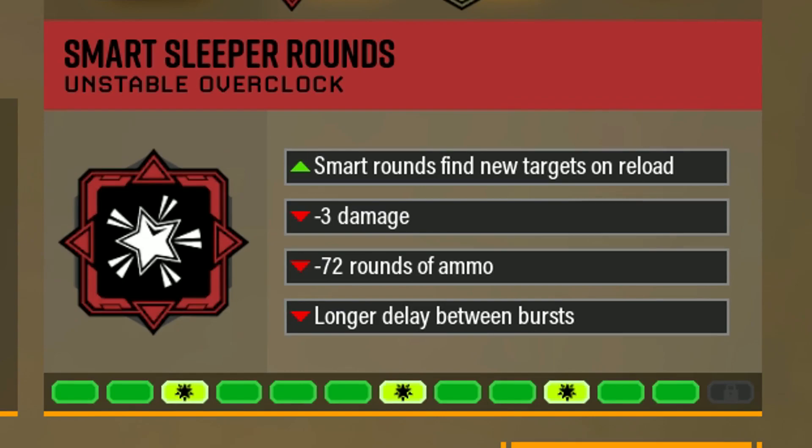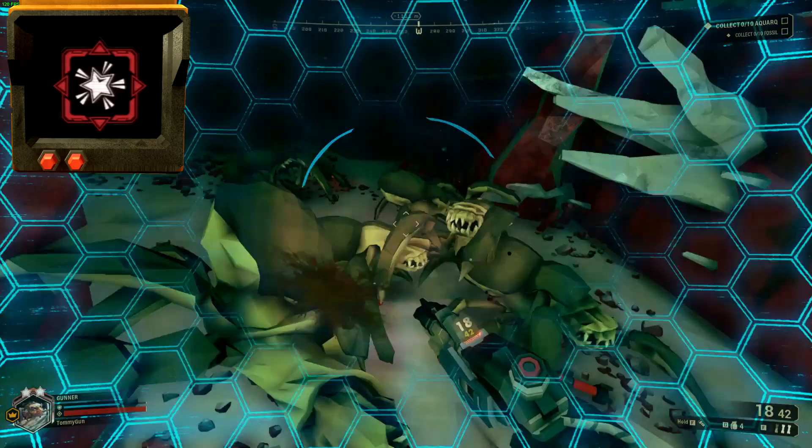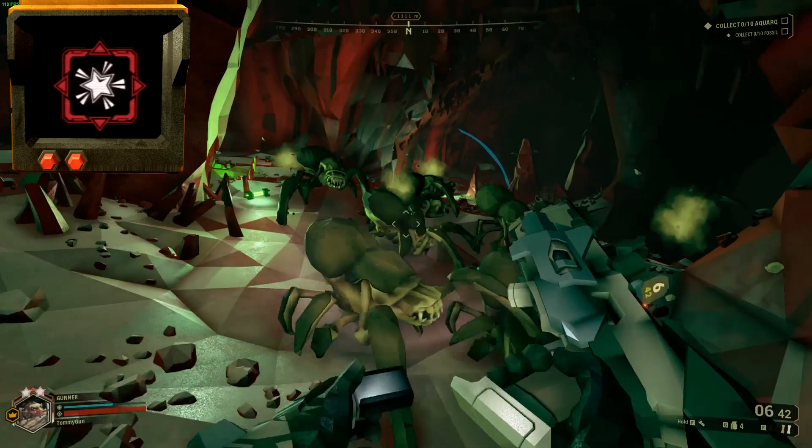The next overclock for the BRT is called Smart Sleeparounds. It's an unstable overclock with some sort of smart bullets that hit another target upon reload, but reduces a lot of other stats. Whenever I reload, spurts of blood do come out of the targets indicating those bullets coming out, but no idea which creature they go for. It was also cut due to technical issues.